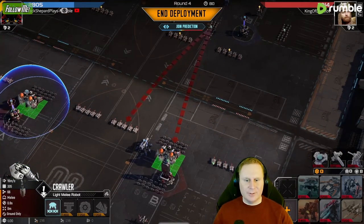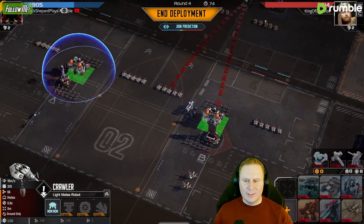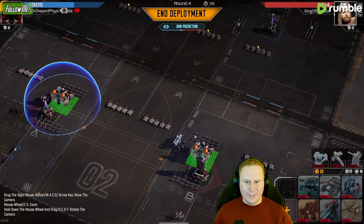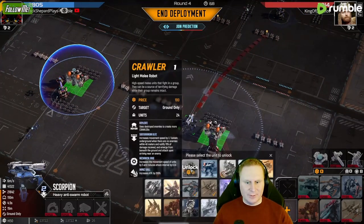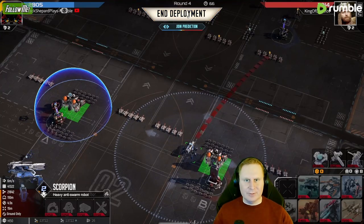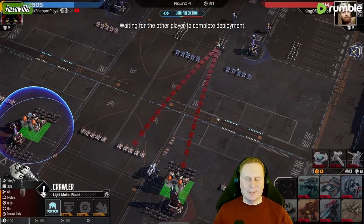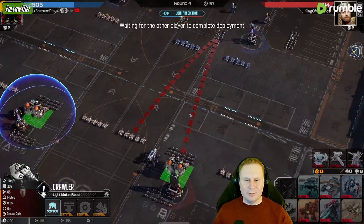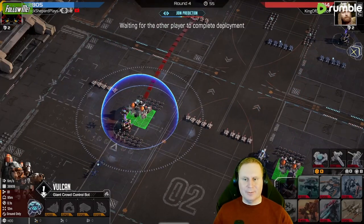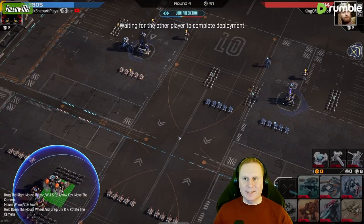These two guys are gonna absolutely destroy his crawlers — lock them down immediately. So that should not be an issue anymore. I kind of still want more scorpions but we can get those next round. Getting the Vulcan here was the correct choice. That's gonna see me devastate these crawlers — gonna get absolutely roasted. He's gonna be so unhappy when he sees the shielded guy. He's gonna be like, 'God damn it.'